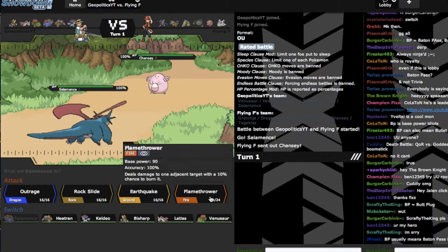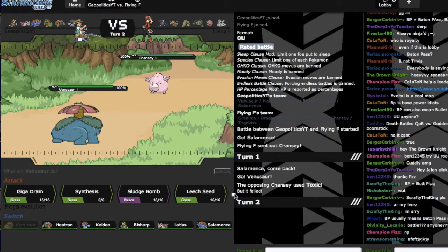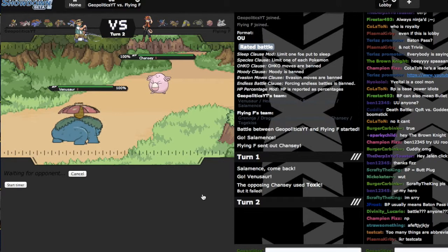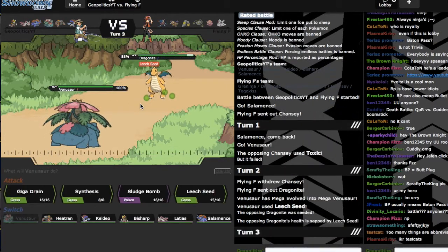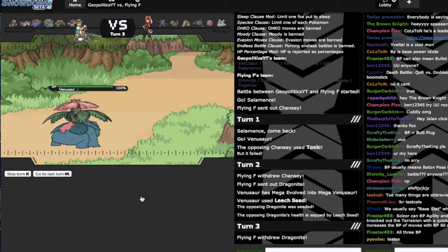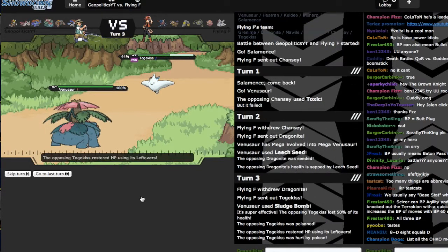I am gonna go out into Mega Venusaur predicting the Toxic — show me the Toxic — yes sir! Now I'm just gonna go ahead and set up Leech Seed. I could go straight back out into Salamence predicting Ferrothorn, because Ferrothorn does beat this build of Mega Venusaur one-on-one. Oh, he brings in Dragonite! With this build of Mega Venusaur I can't really touch Ferrothorn — I can't Leech Seed it and he can sit here and spam Gyro Ball and set up hazards. So I'm just gonna go for Sludge Bomb. Here comes Togekiss! I wasn't even trying to predict that, but I get the Poison — not bad. I'm gonna knock him out after one more turn of Sludge Bomb.